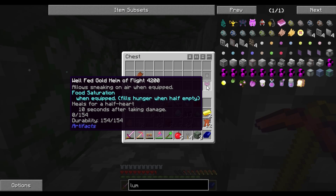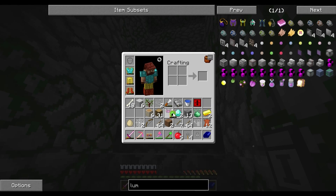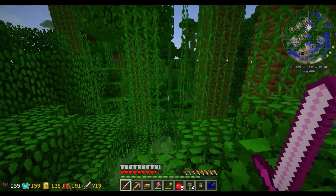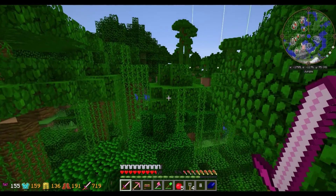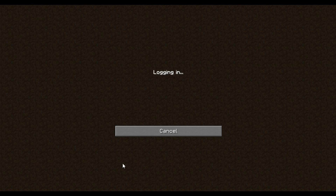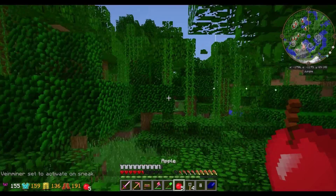A 'Well Fed Gold Helm of Flight' — allows sneaking on air when equipped, food saturation when equipped, fills hunger when half empty. Oh, and a calculator! That is actually nice. Let's see what that does. Sneaking in air — oh! This is my new favorite helmet ever. Maybe I was hitting the vines. Oh no... Alright, so I'll have to talk to Doggoth about that. That's pretty cool though — really cool.